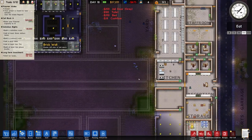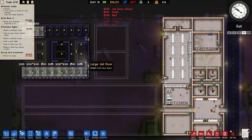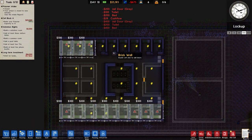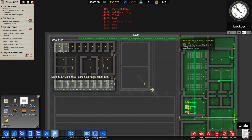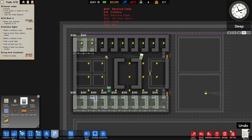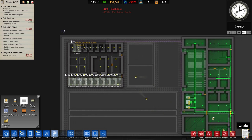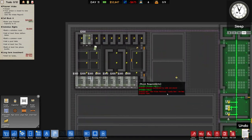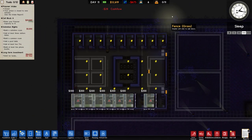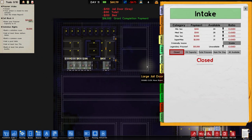We've also got visitation rights to work on, and we now have janitors to make this slightly less terrible on the sanitation side. We still need power and lighting, so let's go to utilities and electrical cable. We can run this up, along, and then run the electrical cable into the centre. We've got 11 cells so far. Just double checking — prisoner intake is definitely turned off, so that's fine.